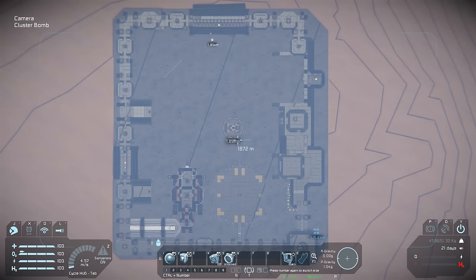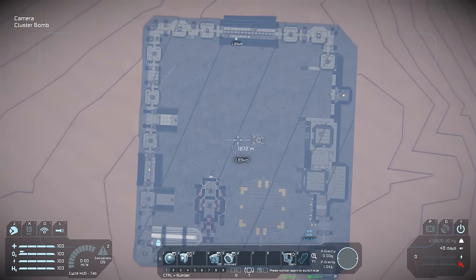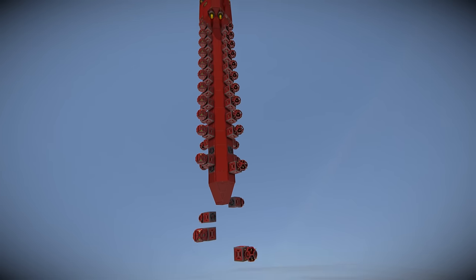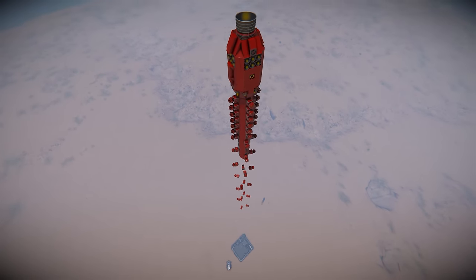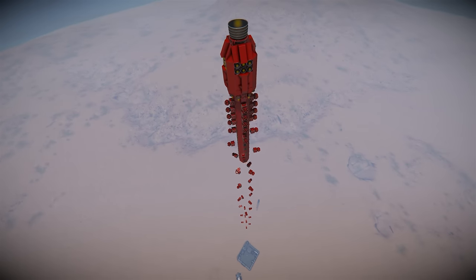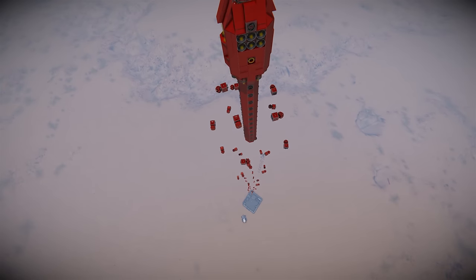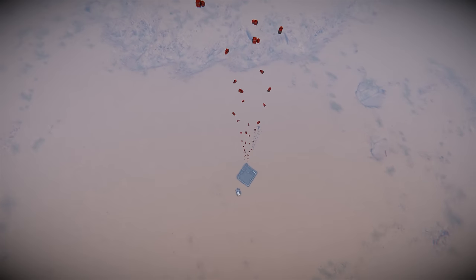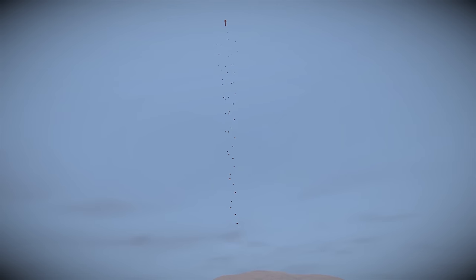We've got a base down there. We're going to line ourselves up on the center of the target, activate the script command, and that'll activate the spinning sequence. There are the cluster munitions releasing. This design is really cool because the spinning increases, and with a higher spin the spread of the cluster munitions increases as well.